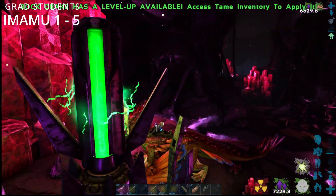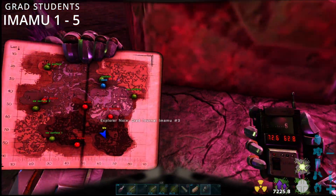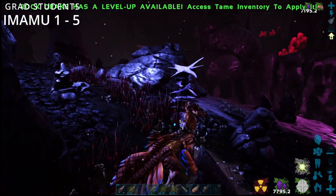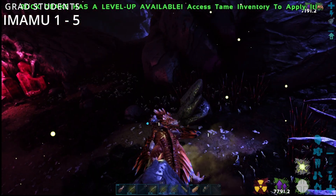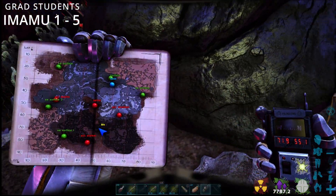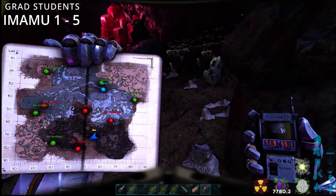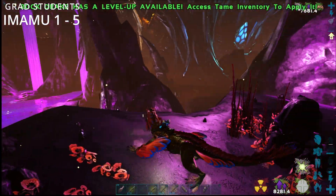Just make sure it's safe before you jump off. Number three is at 72.7 by 62.8. Number four is at 71.9 by 55.1 — Imamu number four.